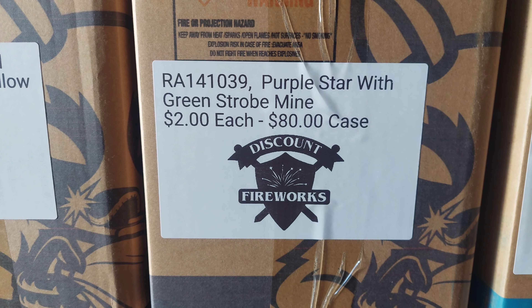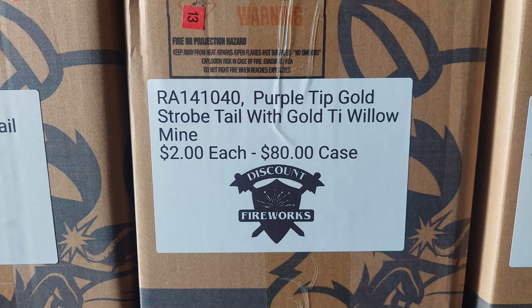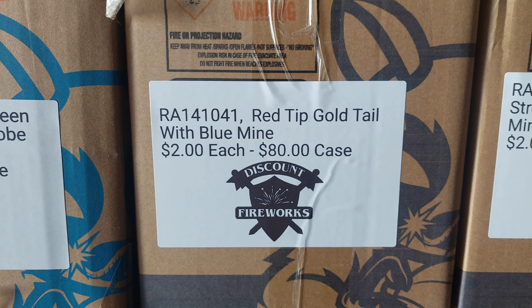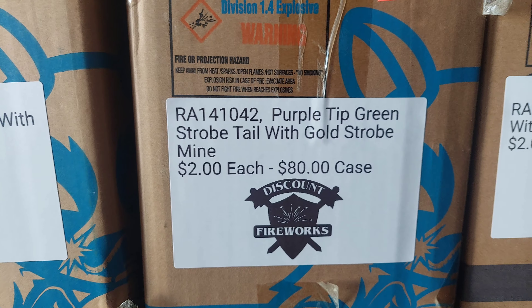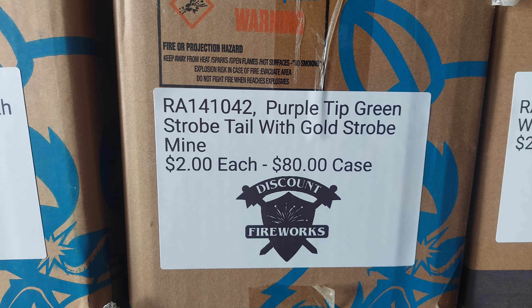39: Purple Star with Green Strobe Mine. 40: Purple Tip Gold Strobe Tail with Gold Titanium Willow Mine. 41: Red Tip Gold Tail with Blue Mine.